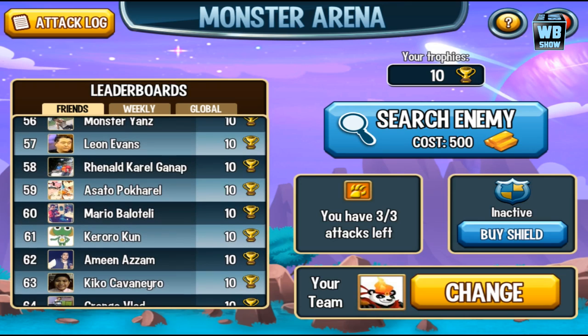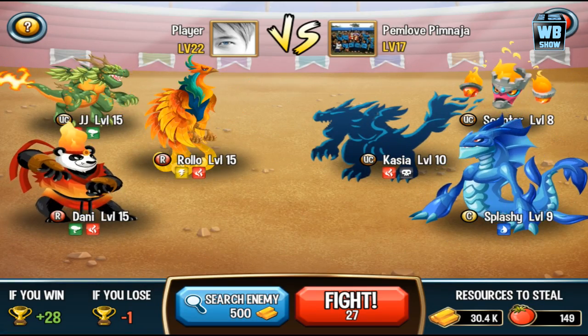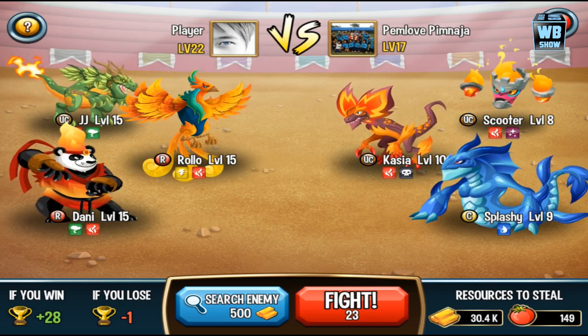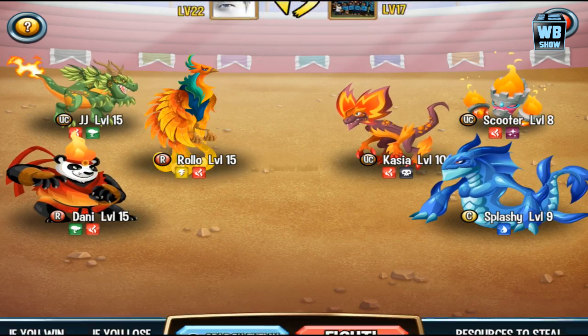I have no clue what's happening here, but I guess we're going to fight someone. Actually, we can search for an enemy — let's search for someone. It costs about 500 gold. This kind of reminds me — wow, okay, so we're in battle already.